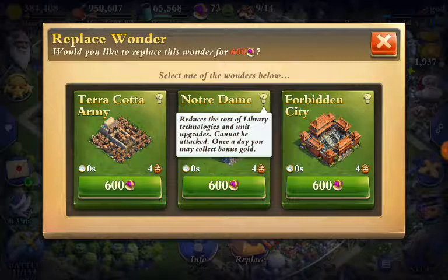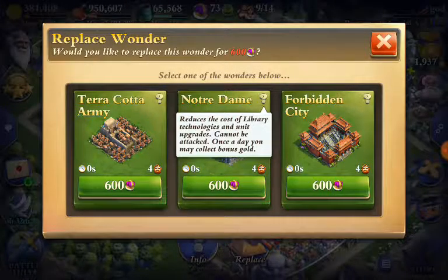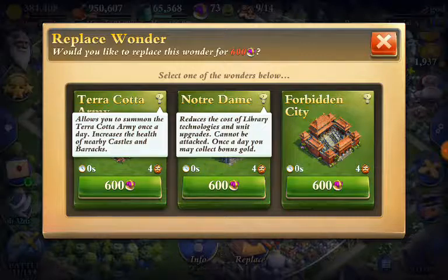Notre Dame reduces the cost of library technologies and unit upgrades, cannot be attacked, and once a day you may collect a bonus gold. To me, there's not a lot of benefit or value in that. Bonus gold doesn't really matter because you have your road system, and gold is the easiest resource to keep and collect. Library technologies and unit upgrades — there's a slight benefit, but I'm going to spend the resources anyway. A little saving here and there doesn't mean a whole lot. But back to the Terracotta Army — that's pretty cool, especially as an attacking enthusiast like myself.